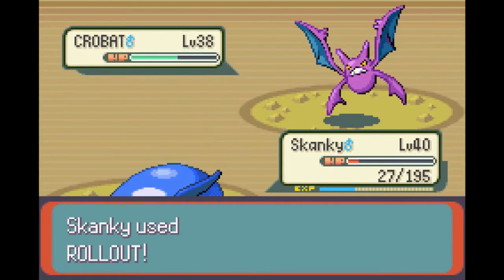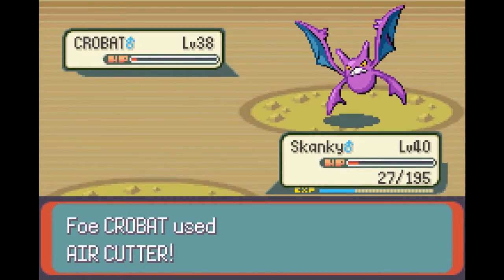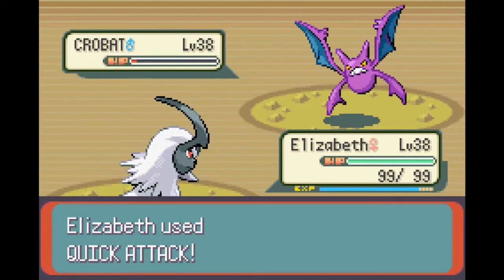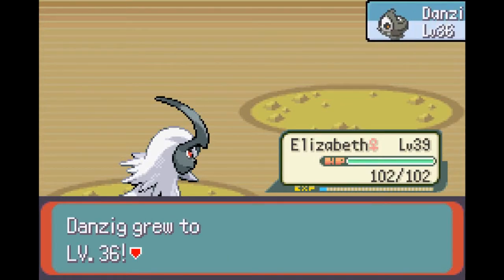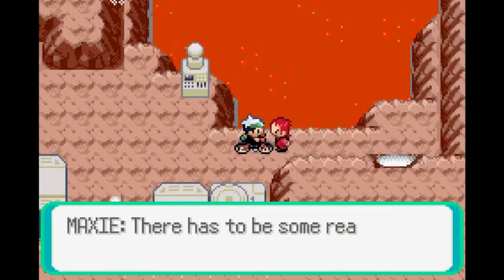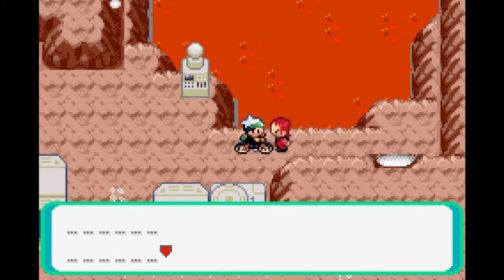I would have expected something like Poison Fang. I think Zubat can get it at least by breeding — actually, Crobat just learns it naturally at level 49, but that's level 49. They've done worse. Is Crobat the split, or is it right after Golbat? It comes directly after Golbat by Friendship — it's not a split. Also, Crobat is a speedy motherfucker. And Crobat ran away because you had the Fluffy Tail.